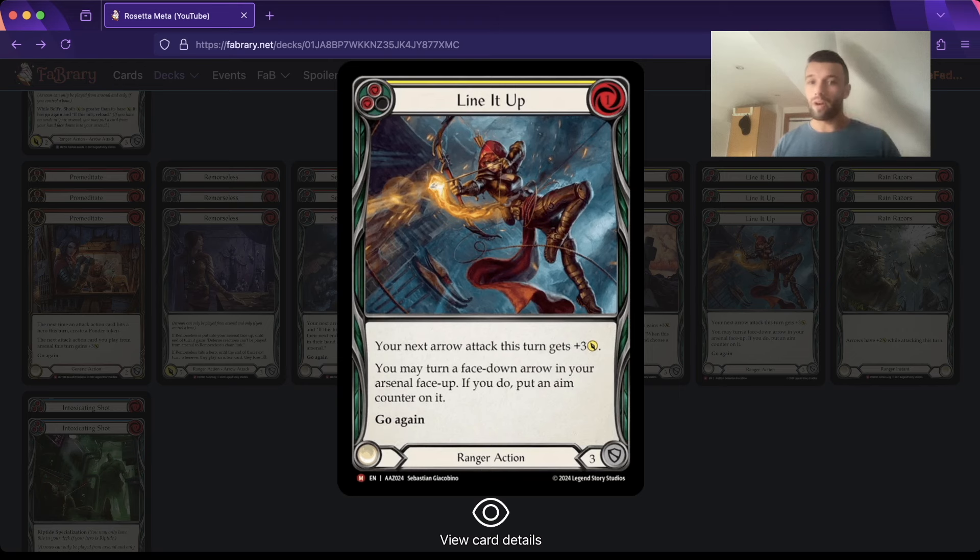Line It Up reads: your next arrow this turn gets plus three. However, you may turn a face-down arrow in your arsenal face up; if you do, put an aim counter on it. A neat little trick is to play this, trigger Riptide to put the arrow into your arsenal, then flip it face up when Line It Up resolves. We have a few arrows that benefit from aim counters: Drill Shot, Falcon Wing, Murkmar, and Stone Rain. Line It Up lets you have some absolutely high-roll turns out of nowhere. In longer games it's a yellow so you'll often pitch it - it's an amazing pitch-stack card with Stone Rain, because in the late game when your opponent has lost all their armor, you have access to Dominate as well as some pitch-stack Rain Razor turns. It really helps solve a lot of bad matchups for Riptide.